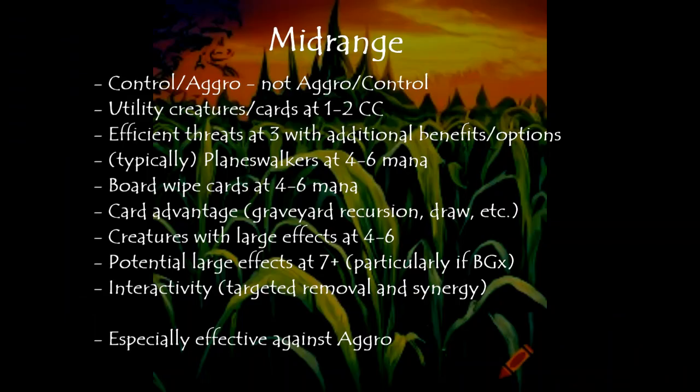To review: control first, then aggro. Utility creature cards or other cards at one to two casting cost. Efficient threats at three with additional benefits or options. Typically, but not always, planeswalkers at four to six mana. Board wipe cards at four to six mana, although sometimes three — as with what I just showed you — having one just to deal with early threats and the Temporary Lockdown in the prior deck. Card advantage: graveyard recursion, draw, et cetera. Creatures with large effects at four to six mana. Potentially large effects at seven plus, particularly in black-green splash. Interactivity, targeted removal and synergy — and it is especially effective against aggro.